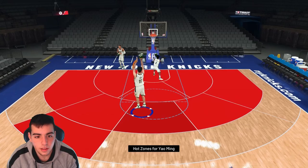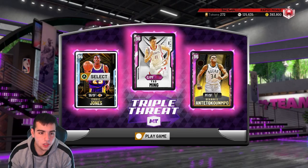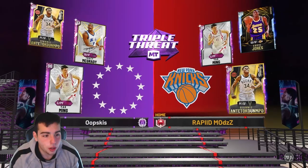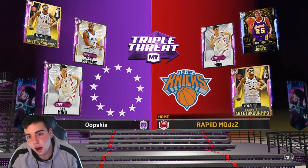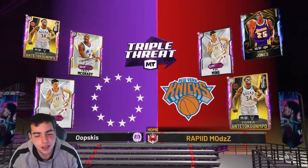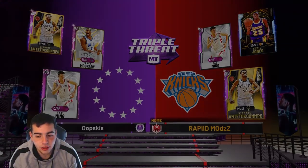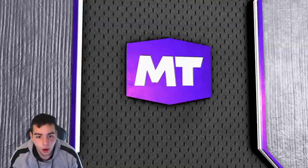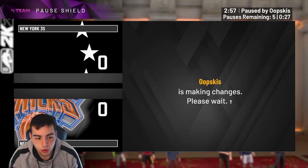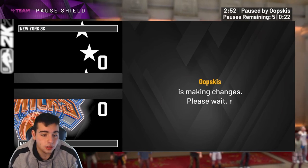Without further ado, let's head into gameplay. Pretty solid lineup — I just got Eddie Jones. Our opponent — oh no, Yao versus Yao! He's got Giannis first. He's got Tracy McGrady too — pretty similar lineup. Eddie's got good defense, so let's see what we can do. Hopefully I'm just better than this kid.